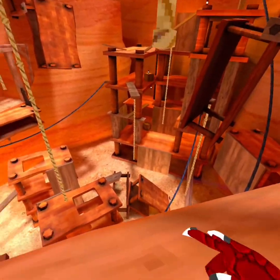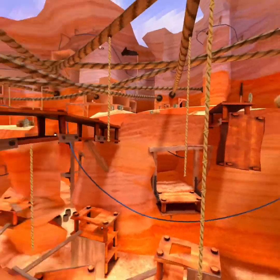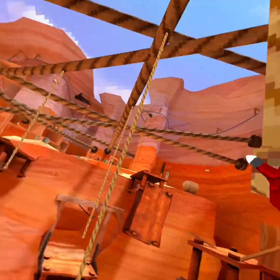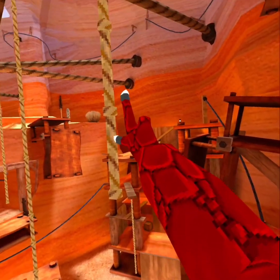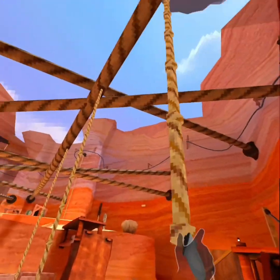Today I'm going to be teaching you how to get to the attic map. You're going to want to put your hand back like this with this finger down, then pull up your Oculus menu and hit it again, and then once you come back here...